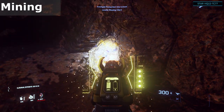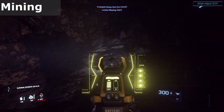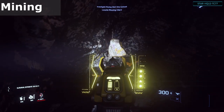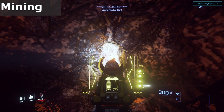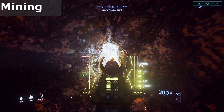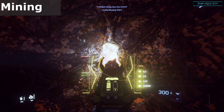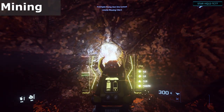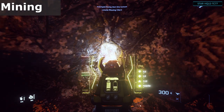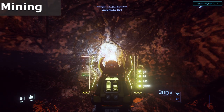Assuming you've equipped the multi-tool and the mining attachment on it, draw it with the number 4, right click to show the display HUD for it, and then left click to start the laser. Wait for the scanning to finish so it shows us the optimal and overcharge windows on the left side. On the right side it shows us details about the rock itself — from top to bottom: resistance, instability, mass, and the name of the ore type. Largely this is not really useful information and just for immersion and flavor.